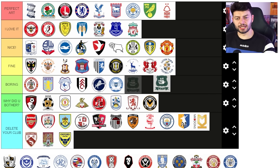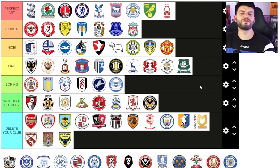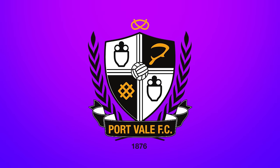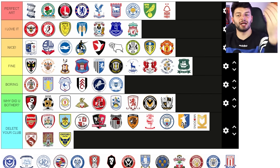Plymouth Argyle — I'm unsure about this one but I do like the green. There's not a lot of green teams but it does feel a bit dated in shape. I'll put it in fine. Port Vale — no, 'why did you bother'? It's the colour — it's the same desaturated feel as the Newport County badge. There's too much white and black going on and I don't like the sort of desaturated orange being that final colour.